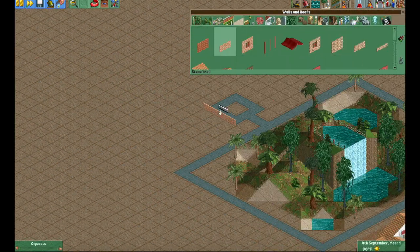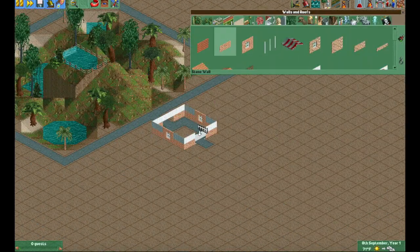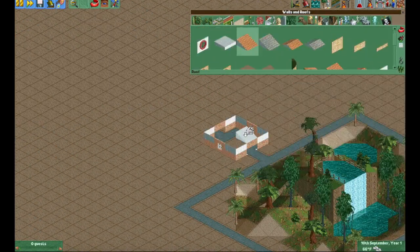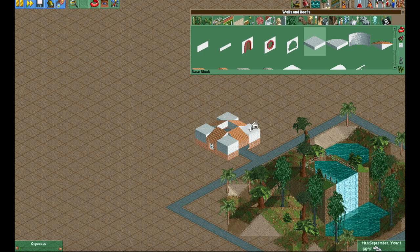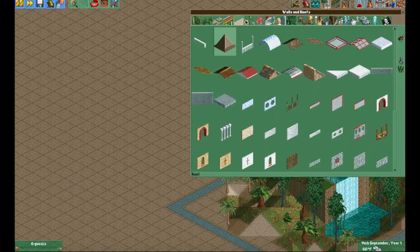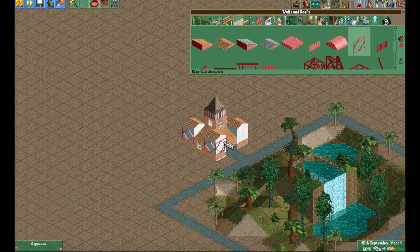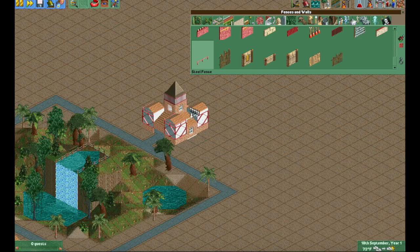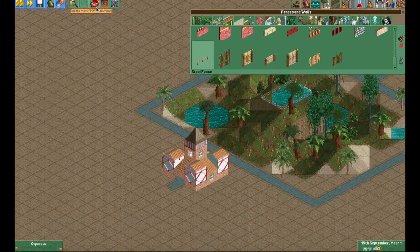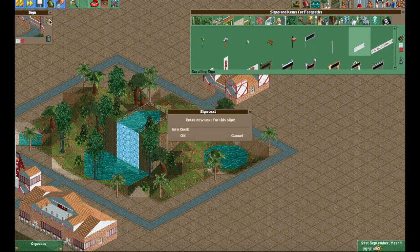The last thing in this video will be building the information kiosk. I always put an info kiosk right at the front of the park. In this case I just designed a building to go around it — the info kiosk is only one tile wide, so I built a building around it that's three by three, just to make it look a little more interesting than just the naked info kiosk.